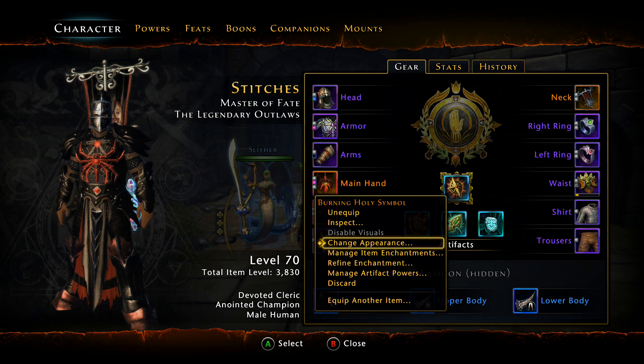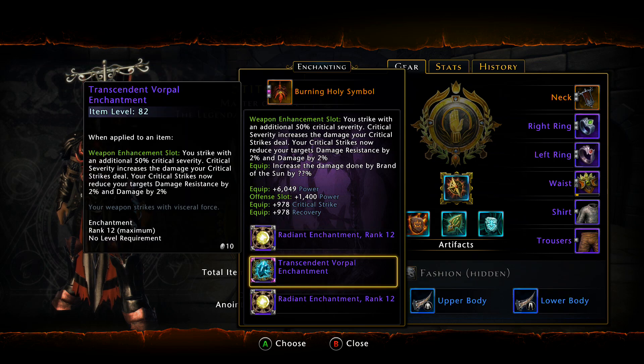For the weapon enchant, I currently have a Transvorpal left over from my Warlock. With the upcoming changes to enchantments, best in slot is going to be personal preference. If you want to use a Transfrost, fine. Transplaguefire, fine. Even Dread could work here since a lot of DPS won't be using Dread anymore — you can put it in for the debuff features. Just keep in mind that enchantments will not stack, so if you're running two DCs both using Frost, they're not going to stack.